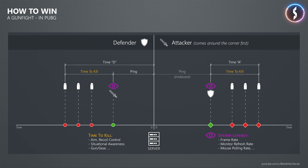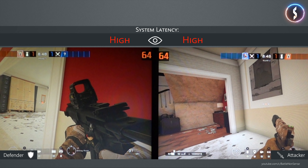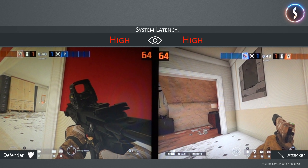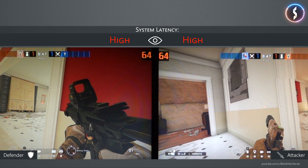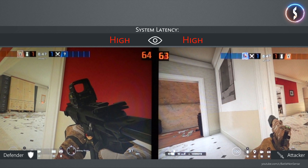In today's video, which was kindly sponsored by Nvidia, I want to quickly show you what impact the latency of your system has on your online experience, besides how responsive and smooth a game feels. In this first test we have an attacker and a defender. Both have an equal network latency of 52ms, so no one has an advantage there. They also have equal system latency as both have their monitor set to 240Hz and play at the same frame rate with their GPUs completely maxed out, meaning they are both GPU bound.